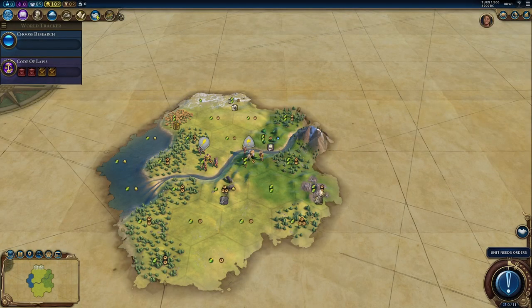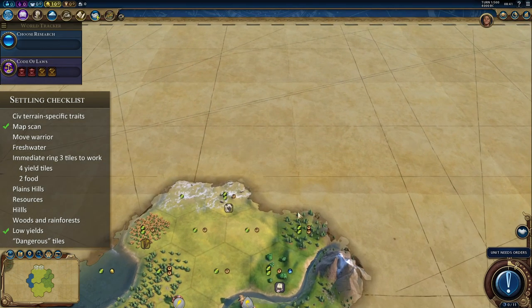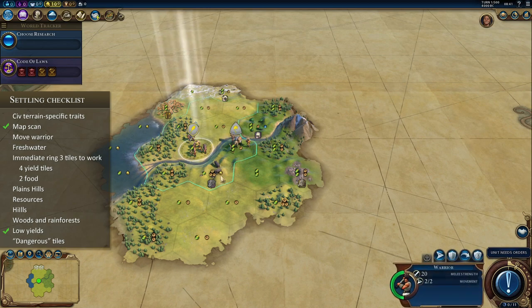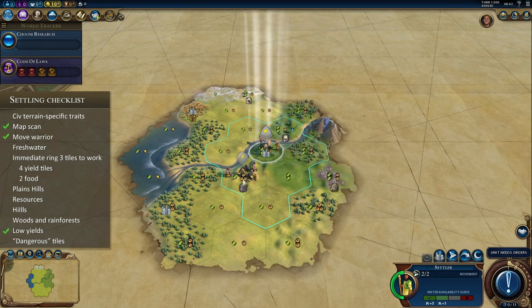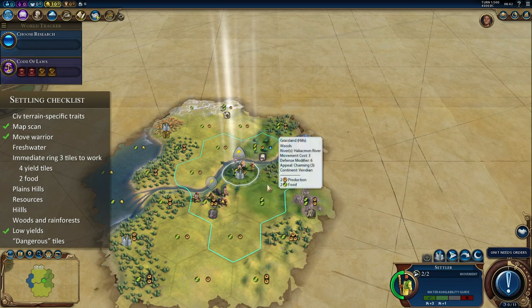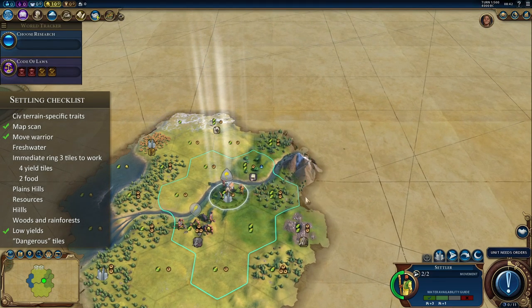Here we have Alexander of Macedon in a pretty good location — he does not have any terrain-specific traits. The coast is close, and there's tundra meaning this is the edge of the map. Sometimes the edge is good because you can only be attacked from a couple of sides as opposed to four. The benefit of moving the warrior is pretty limited since we can't move west. Stepping on these beautiful elephants — this is an interesting one. We don't want to settle on the elephants, right, because we'd lose that extra production. It's a production-heavy and low-food sort of location.